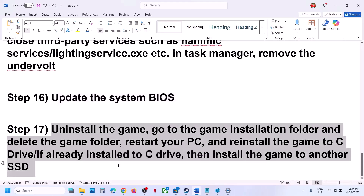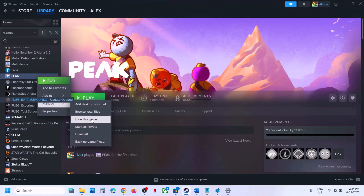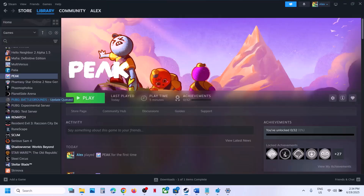If nothing is working, the last step is to uninstall and reinstall the game to a different drive. Right-click on the game, select Manage, and click Uninstall. After uninstalling, go to the game installation folder, delete the game folder, and restart the computer. Then install the game to the C drive. If the game was already on the C drive, try installing it to another SSD and check. One of the steps shown in this video should help you run the game successfully on your Windows computer. Thank you so much for your time — please like this video and subscribe to my channel.